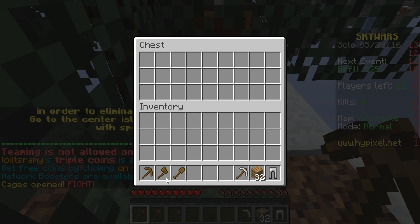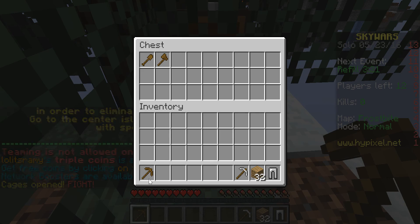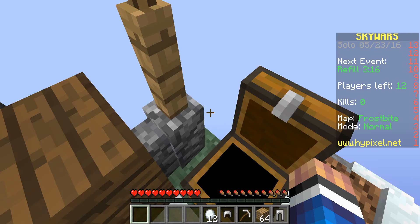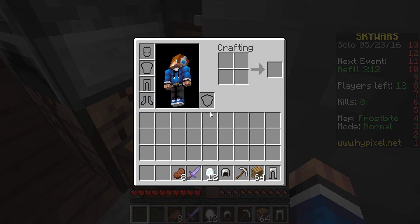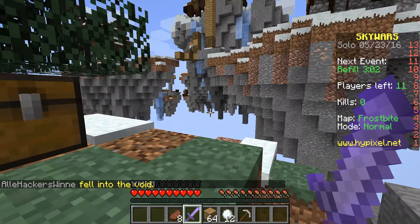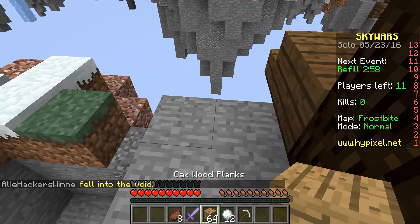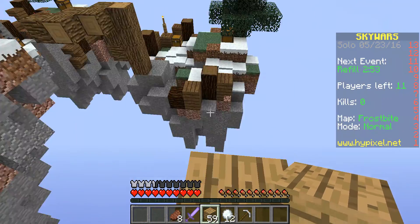Let's go ahead and get some armor, loot every single chest. You usually get some blocks so that you can take them and bridge to the other people's islands. And then there's snowballs, and you can knock people off the edge who are trying to bridge, and other stuff like that. The middle is extremely hard to get to because it's elevated, but I'm going to try to get to it right now anyways.